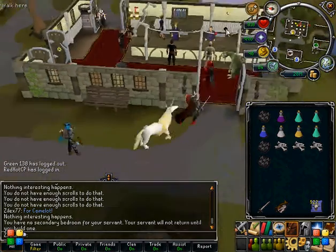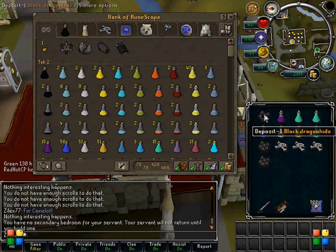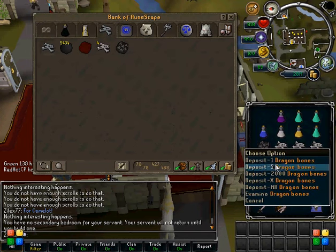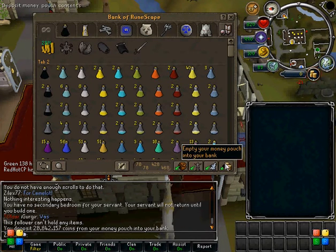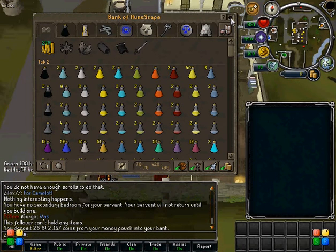But really, black dragons are a decent profit. You can do them for Slayer, whatever you want. So, happy black dragon hunting! Comment, rate, subscribe, and leave comments for future guides. I'm doing every type of dragon there is, all the way from green to mithril dragons, including frost dragons. Stay tuned for more guides, and I will see you next time.